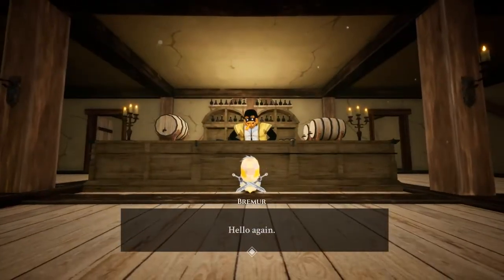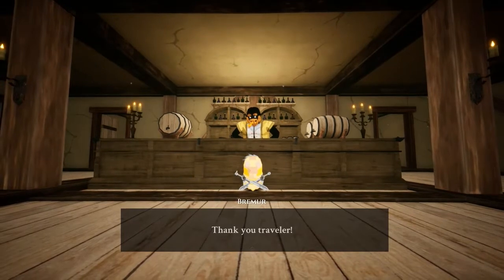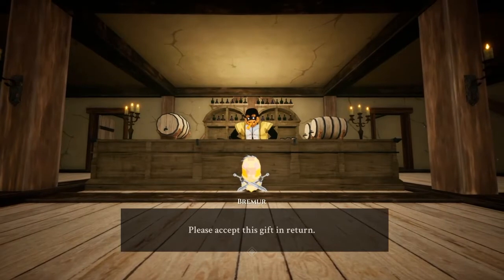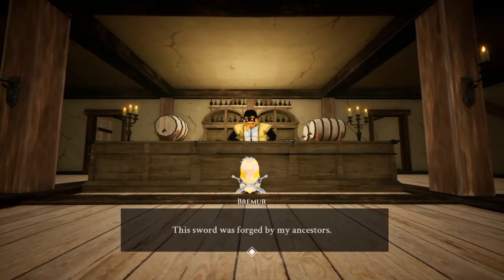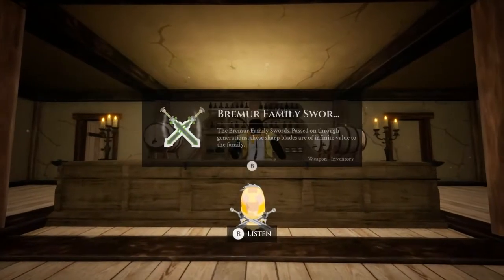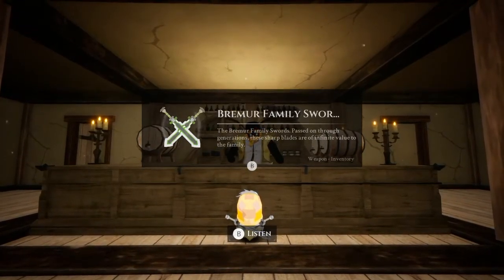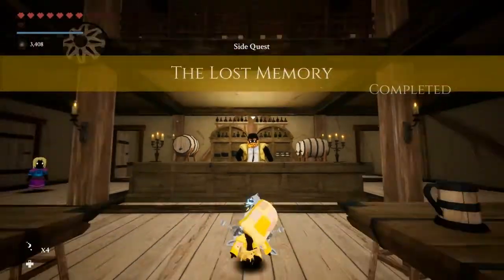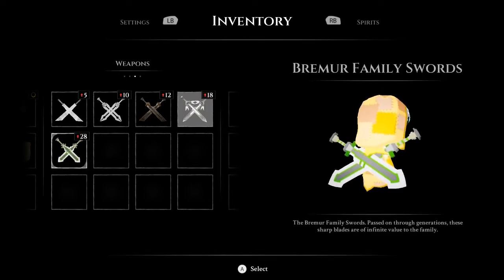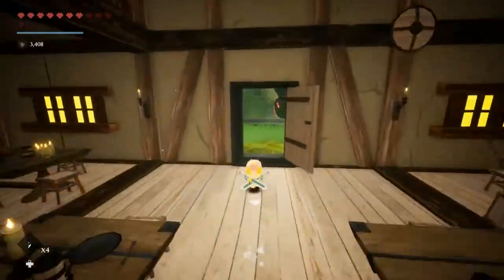There we go! Hello again! Is that... that picture! 'Thank you, traveler! I thought I would never see this again. Please accept this gift in return. This sword was forged by my ancestors. On behalf of my entire family, it is now yours. The swords pass through generations — these sword blades are of infinite value to the family.' Holy pants, look at that damage jump! Those will do us nice for quite some time.